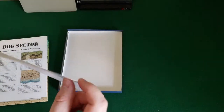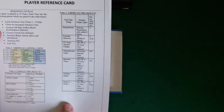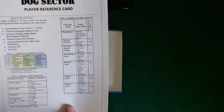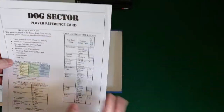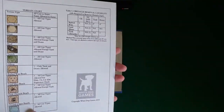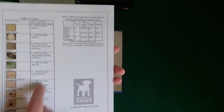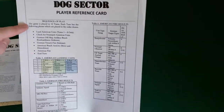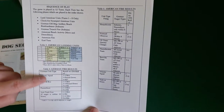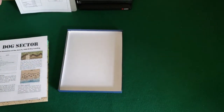Dog Sector reference card — thin cardboard. I'll put it in a plastic protector, but some people aren't as particular about their components as I am. Oh, it's double-sided — terrain chart, obstacle removal capability, sequence of play right on here, American landing units, German fire results, American fire results. Cool.